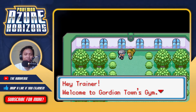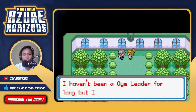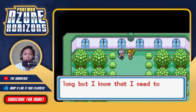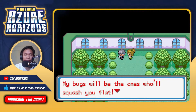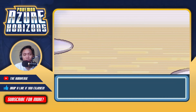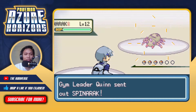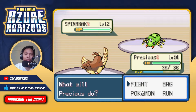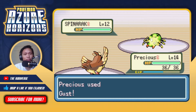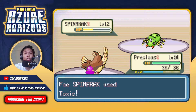We finally reach Quinn. She says she trains bug types and hasn't been a gym leader long, but wants to test our potential - her bugs will squash us flat. The gym redesign is just trees, by the way. Quinn has three Pokémon. First up is a Spinarak - bug poison type - at level 12. We use Gust but then she uses Toxic. Are you kidding me?!